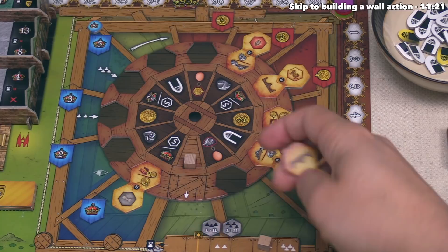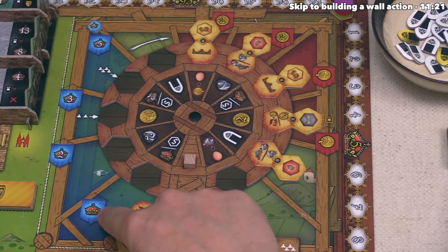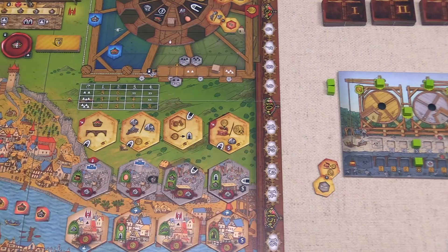Red places their tile and it's now time for the green player to go. Green takes this token from the blue area, getting one victory point — the first victory point anyone has gained this game. The benefit in the middle says they can either gain a victory point or unlock a special tile from the market.